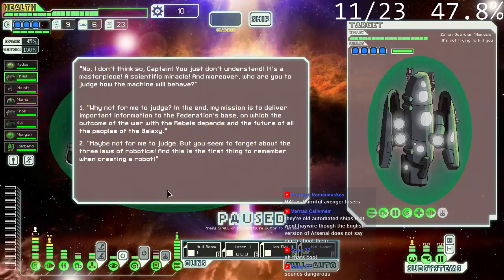Labedinsky begins to burn up — oh shoot, it's a Zoltan. He's going to murder us all. He says: 'No, I don't think so, Captain. I just don't understand — it's a masterpiece, a scientific miracle. And moreover, who are you to judge how the machine will behave?' My mission is to deliver important information on which the outcome of the war with the rebels and the future of all the peoples of the galaxy depends. He seems to forget about the three laws of robotics — the first thing to remember when creating a robot.